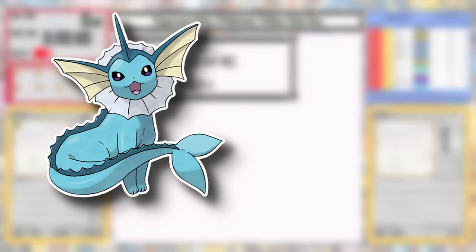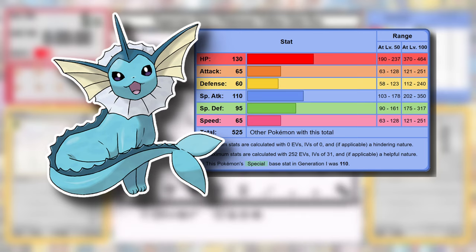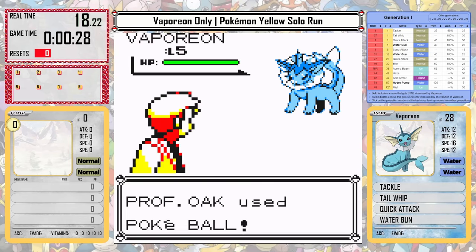Vaporeon is an excellent Pokémon. It has great base stats, excellent HP, good special — it kind of is the ultimate package for a solo run. There's a good chance that it could beat the times of the other Eeveelutions in Pokémon Yellow, but just how fast can it go?